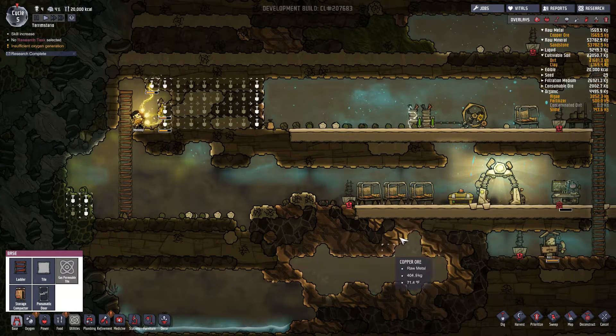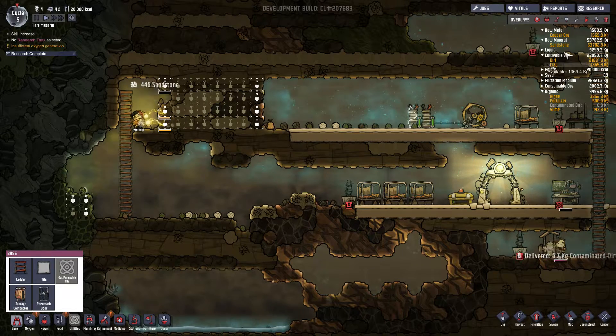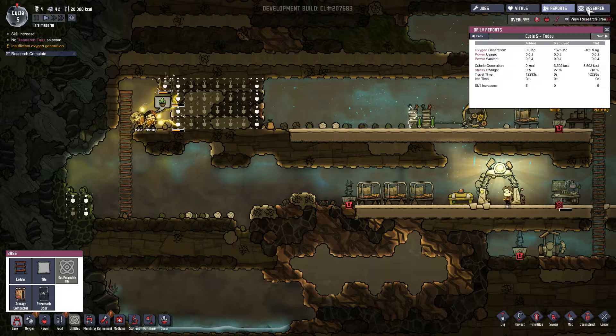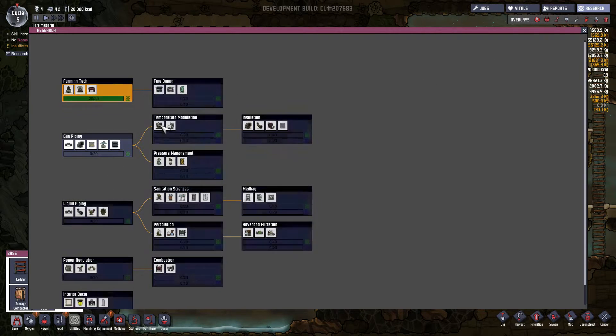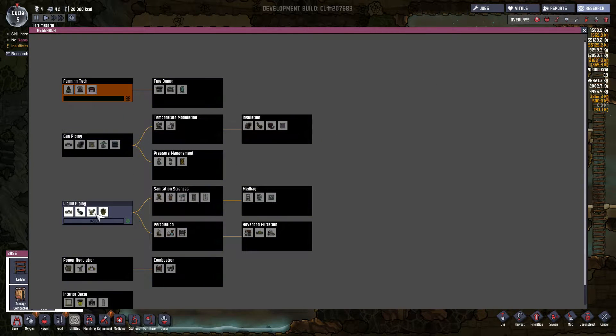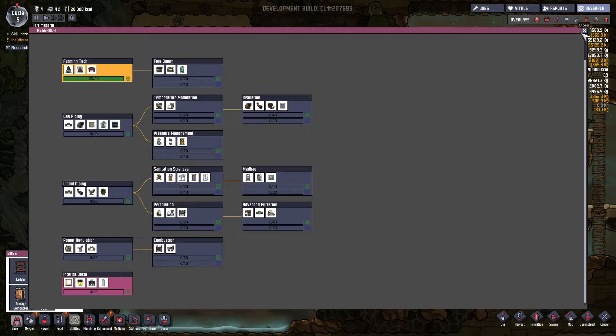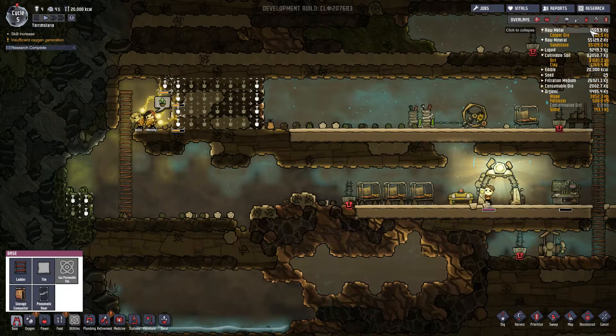No research tasks selected — well, let's resolve that. We must have researched the food when I wasn't paying attention. I sort of remember commenting that we finished our research. There's our liquid piping, which would be handy. That would get us percolation as the next step we want after that. But I think probably let's get the interior decor first, so we can start making some artwork, which will cheer people up.